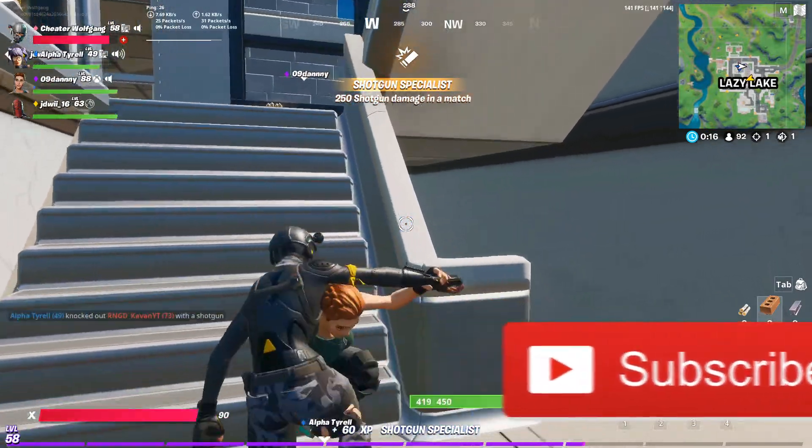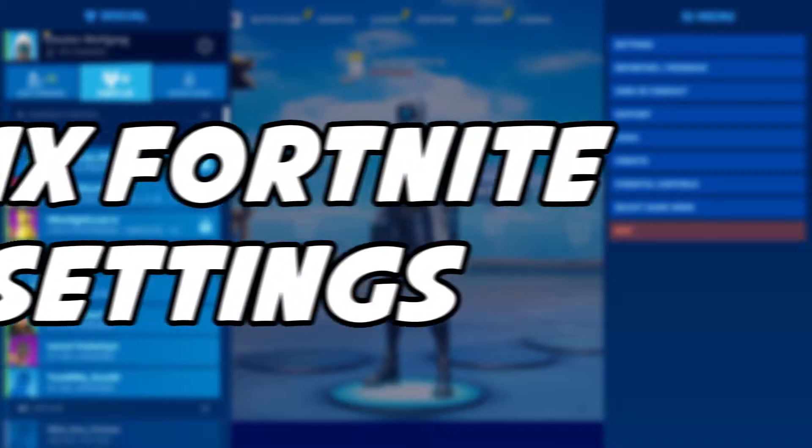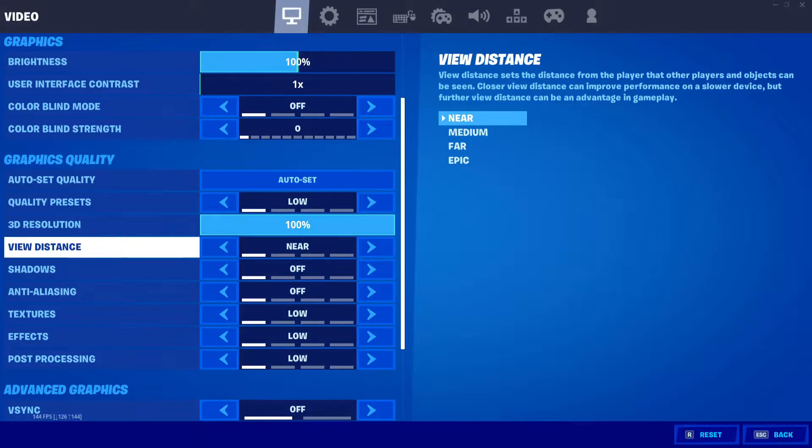We're almost to 2,000 subscribers guys, so that'd mean the world to me if you subscribe. So let's get on to the first tip of this video with your settings. There are many things you can do in the settings panel to boost your FPS. My first tip is to go to Windows mode full screen and set the resolution to your monitor resolution. Mine is 1920 by 1080 at 144 frames. The most important thing is to go to graphical quality and change every setting to the lowest setting and view distance to near. I recommend going to your 3D resolution and making it 100% and making everything else low.